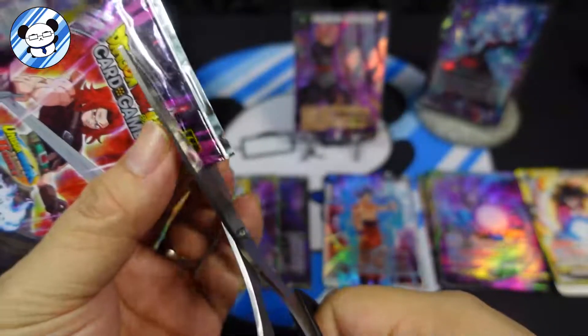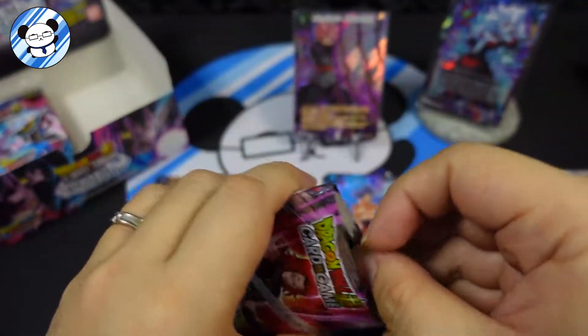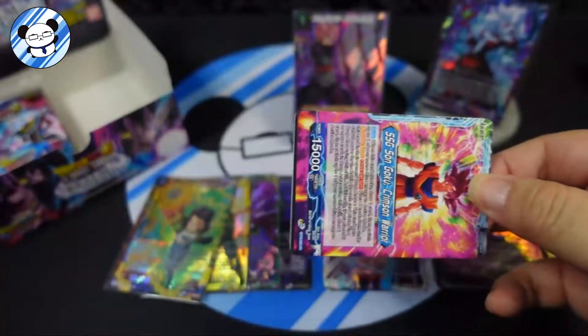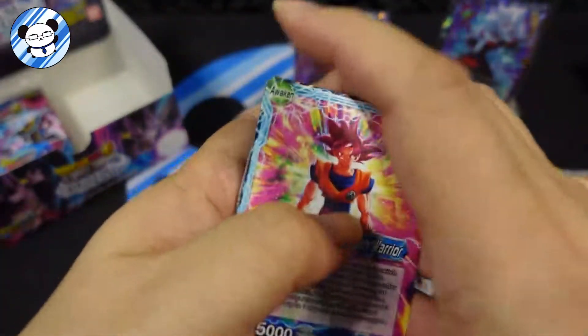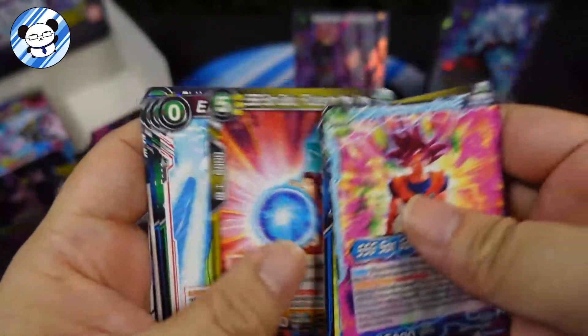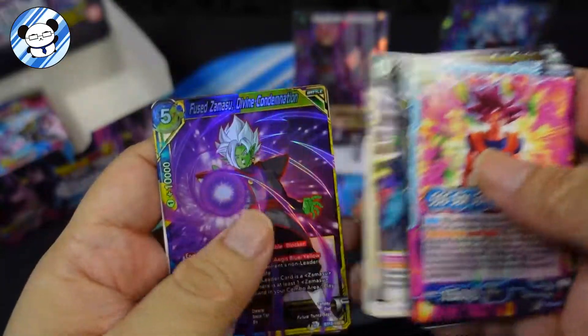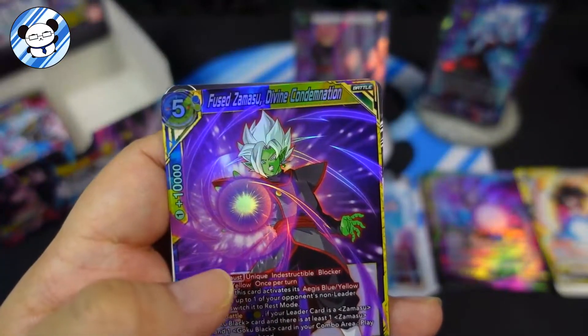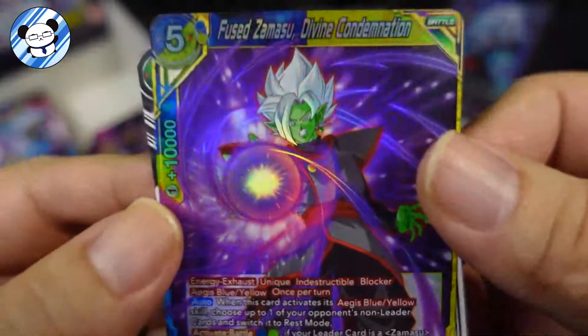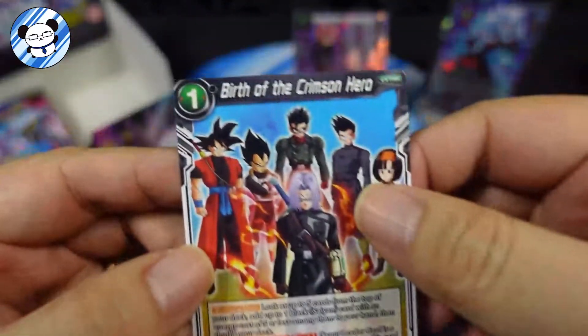Next - how many more packs do we have? I think I have around 6 or 7 more. Son Goku, Goku, Vegeta, Wish, Virus, Support, Garnet, Fuse, Zamazu - that's a Rare. And Birth of Crimson Hero.